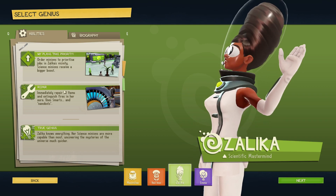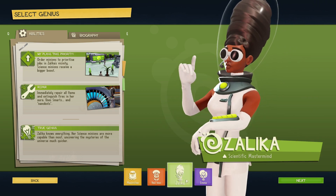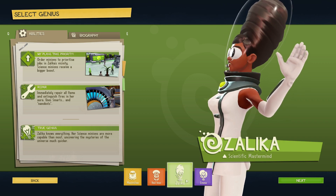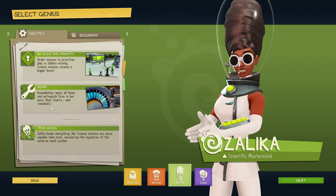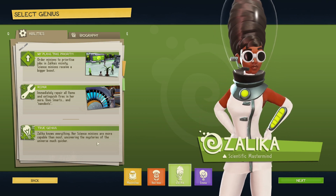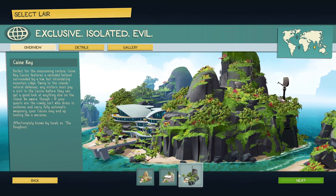I'm thinking we're gonna go with Zalika — she's a green scientific mastermind, that sounds good to me. Oh, they have different abilities, hold on. I still think we're gonna go with Zalika. She comes with some pretty good abilities: immediately repair all items and extinguish fires in her aura, uses smarts and nanobots, and science minions are more capable, uncovering the mysteries of the universe more quickly.